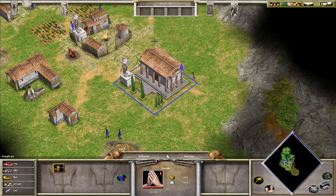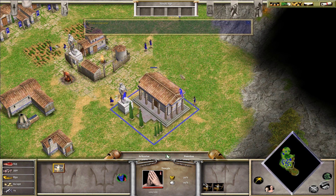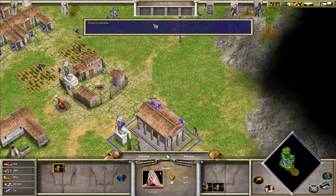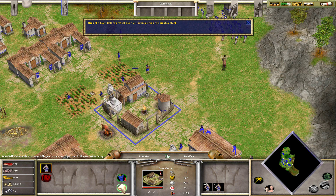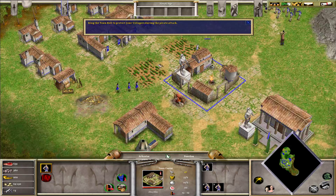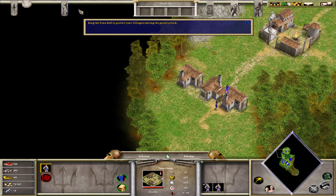Mythical creatures are summoned from your temple and can be extremely effective against enemy human soldiers and buildings. You have enough favor and other resources to summon a sentry — a sentry is very fast with excellent range and will help scout the island to locate the pirate camp. How fast do you get favor in a regular game? How many villagers do you need? We'll figure these things out as we go. When the town bell rings, your villagers take shelter in the nearest town center or watchtower.